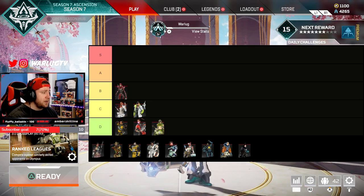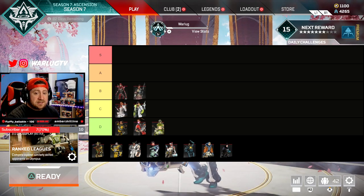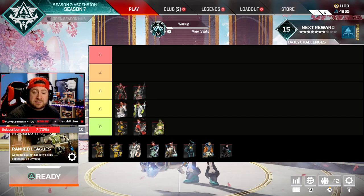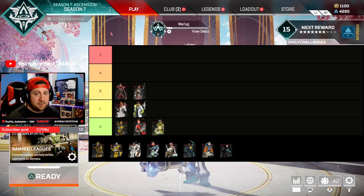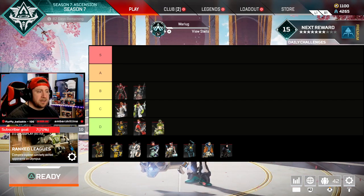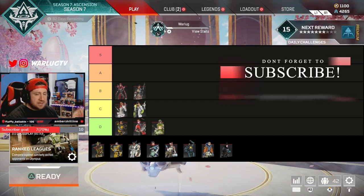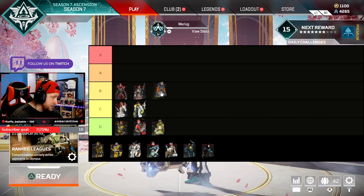Next up in B-Tier is Bangalore, my favorite legend in Apex. Although she's easy to use, she's very balanced. Double Time with increased speed when being shot at is good not only for the team but individually to move faster and avoid shots. Her smoke is among the best tacticals in the game, and with Olympus being such wide open space it makes her smoke incredibly powerful. Her ultimate did get reduced from 8 to 6 seconds detonation, but it's more meant for repositioning and resetting a fight anyway. Overall a solid, balanced legend useful on any team.